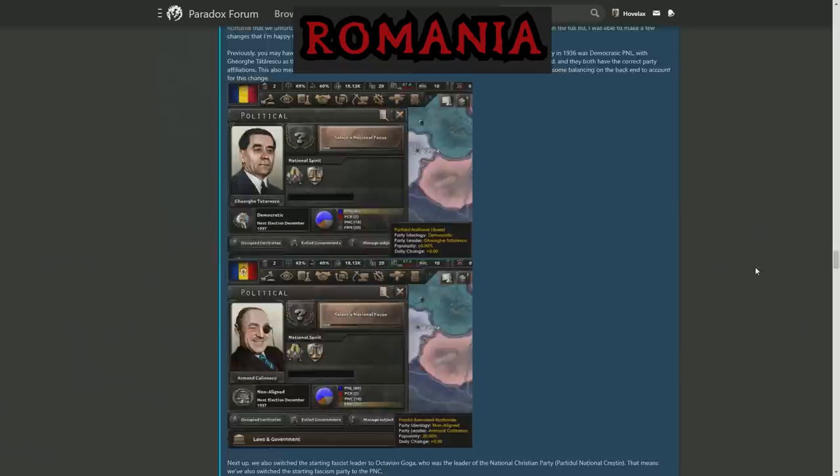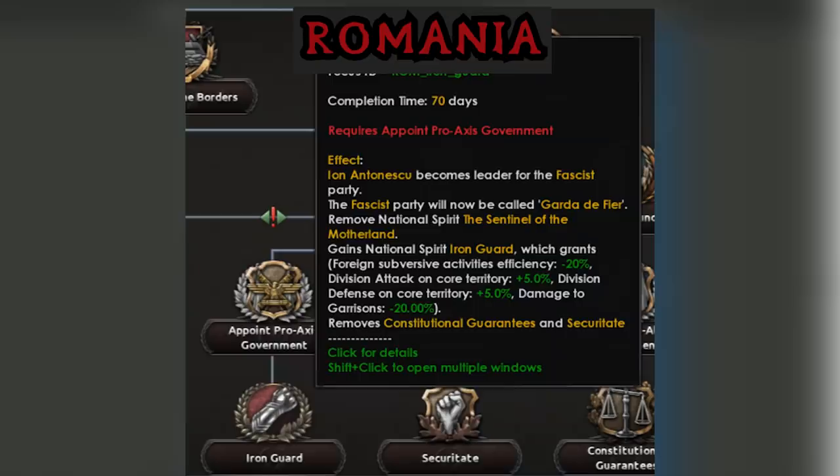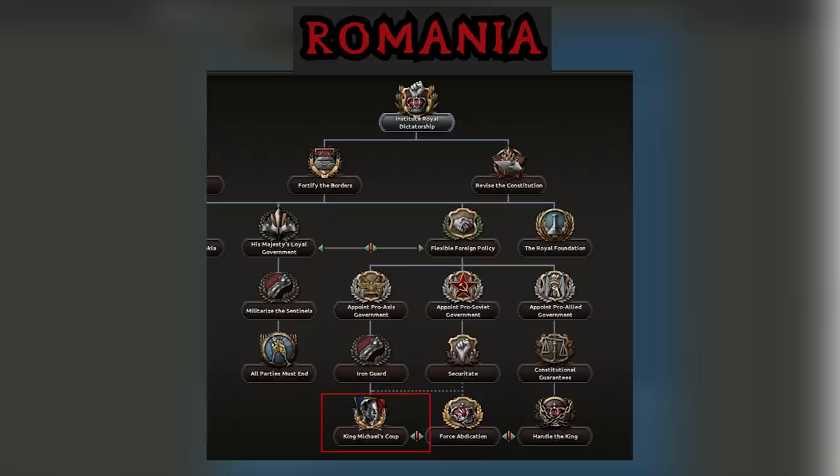Romania has a new fascist leader in the form of Octavian, who kind of looks shifty staring from a distance. This is because if you want to get the previous fascist leader Ion Antonescu, you'll have to do the focus of point to the pro-Axis government and get him from the Iron Guard — he's seen as a more valuable leader that you want to get later on. The final change to the focus tree is that King Michael's coup has been moved to the bottom of the Axis path. This is quite interesting because it's supposed to represent that King Michael is now cooing against the pro-Axis government, instead of cooing against his own father. This changes how the game was originally meta-played, because it would be positive to just immediately do King Michael's coup to stop all of the events to do with King Carol's spending. Now you have to go down all of these focuses to get it. Basically, if you want to go monarchist with King Michael, you have to go fascist first.